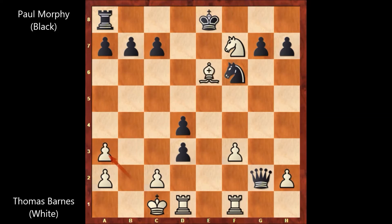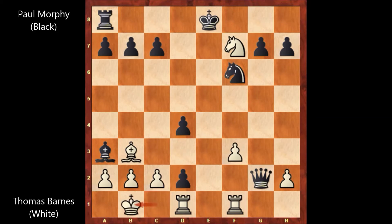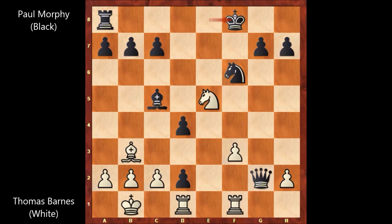If pawn takes bishop, then queen to c2 — queen takes on c2 and that's checkmate. So we have bishop to b3. And then d2 by Paul Morphy — that's check. King to b1, bishop to c5, saving the bishop. Knight to e5, king to f8. And Paul Morphy also wants to activate his rook — knight to d3.